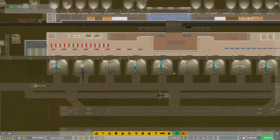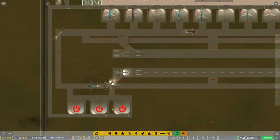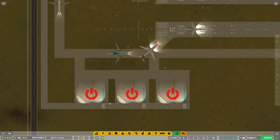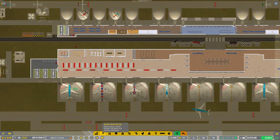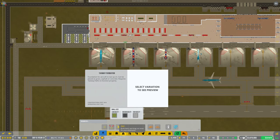So if you missed the last episode, we just looked at doing the remote stands down here. I'm not sure how this is going to work with this layout, but I'm going to give it a go. So we've built the stands, connected the road up. I think what we need to do now is figure out where I'm going to put the gates for these - that's the problem.